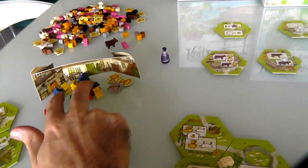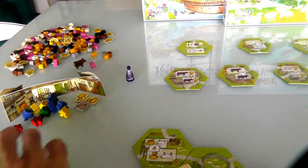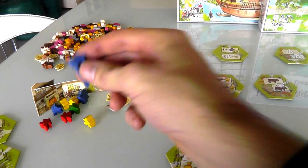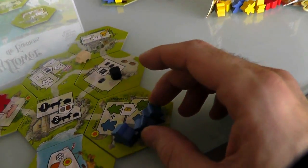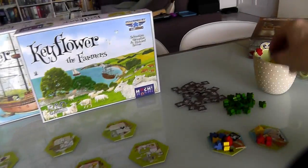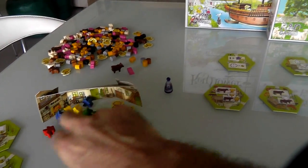Now if I wanted to get pigs I'd have to go in there with a red. It just so happens I've got two reds. I could go in there, but that's two reds to get one pig and I'd be giving those workers to Jen — so that's not great. I think I'm going to do something else. I'm going to send two blues over to her store. I'm giving Jen three workers now total. But that means I get to convert another blue into a green. Now I've got two greens — that gives me a lot of power.